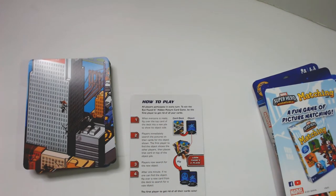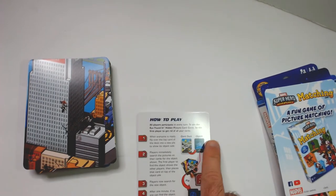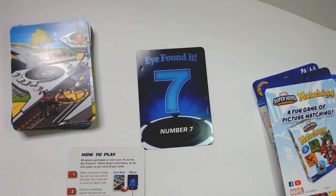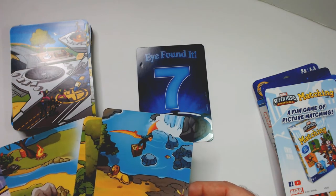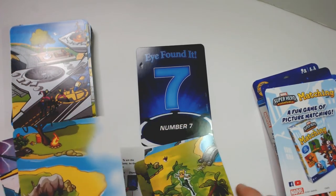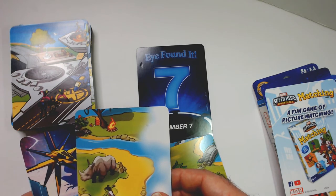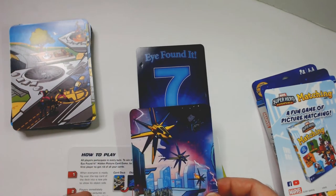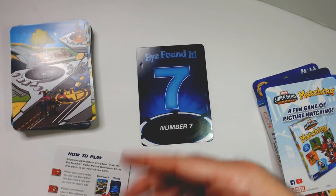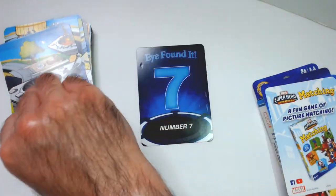Looks like that's the Daily Bugle maybe. I'll take this top card and flip it over — the number seven. So we're going to look at all our cards and see if we can find a number seven. Looking... I see a bat, dinosaur, War Machine, Enchantress, a rhino, campfire, almost some Guardians of the Galaxy stuff. I don't have a seven, so hopefully somebody else does. Nobody does, so flip over a new card for a new object.